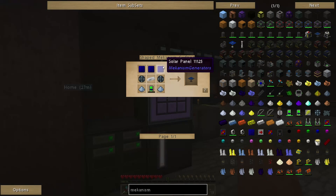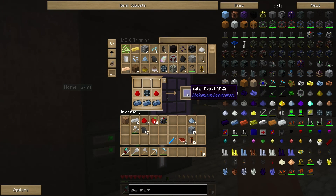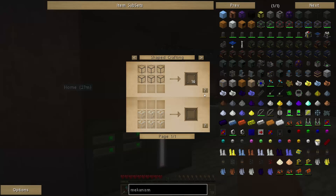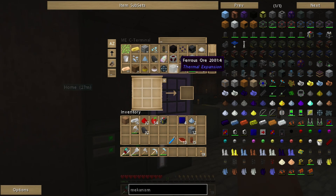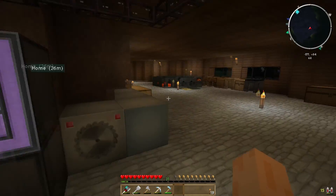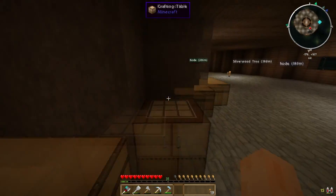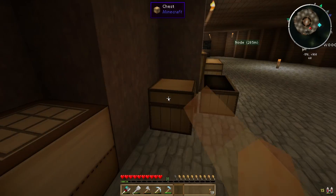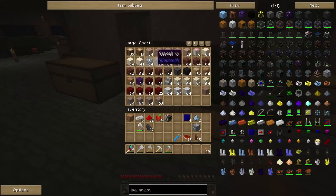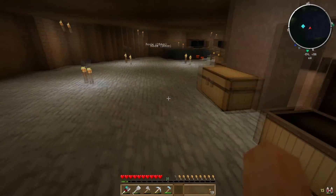Let's go downstairs and check on my metallurgical infusions. We've got 12 more enriched alloys — I think 12 is exactly what we need, so that's perfect. Let's go back upstairs and chuck these into my ME system. Oh, I'm out of glass, so let's make some more glass panes. Apparently I don't have any glass in my ME system, so looks like I need to smelt up some sand. Should have plenty of sand — there we go, let's just make a stack of glass.